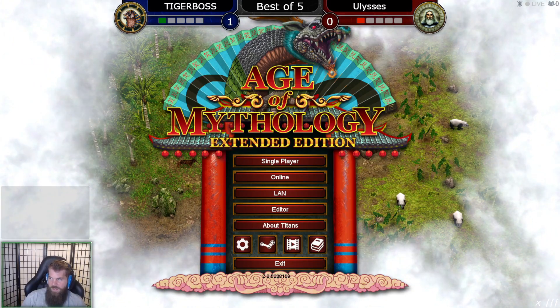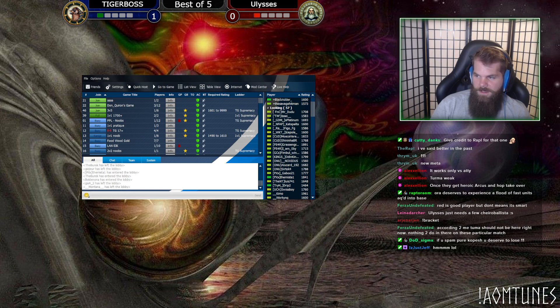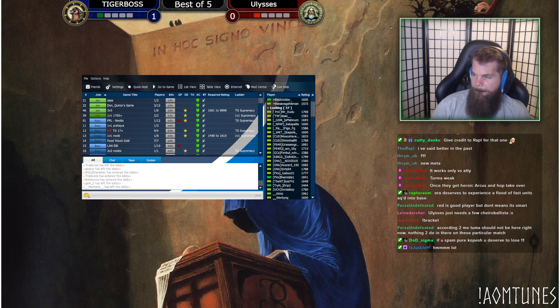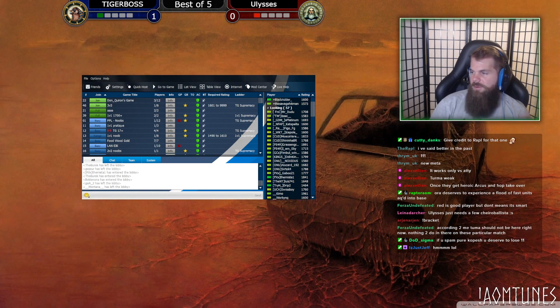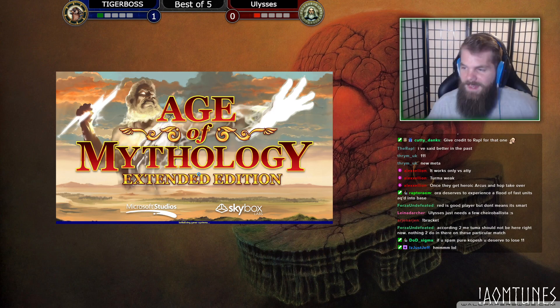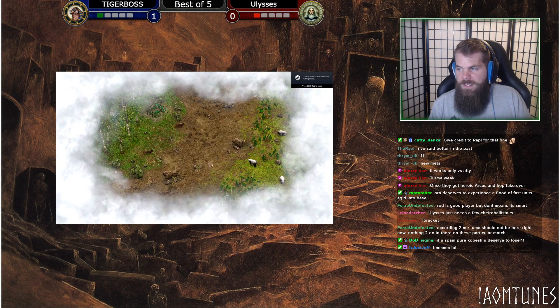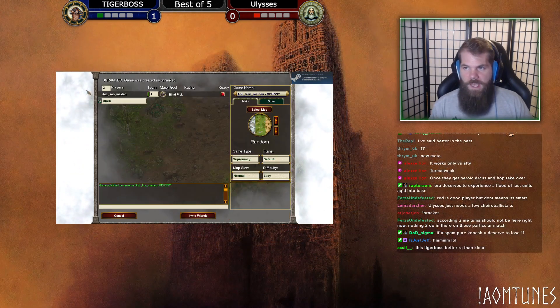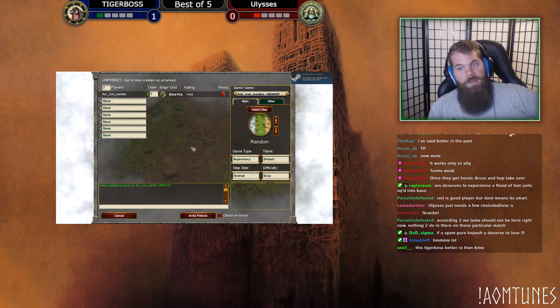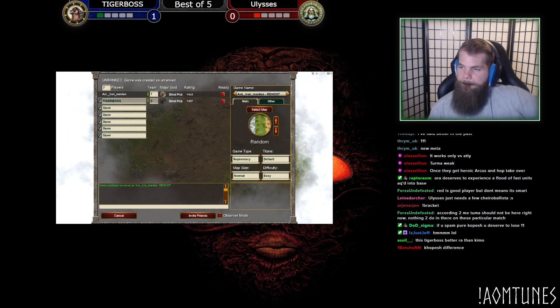Okay it's a sync error — hang on everybody, I'm gonna restart. Everything's gonna be fine. Of all the games to bug out! There was some serious potential there for Tiger Boss to win that game. It'd be one thing if it was a blowout, but Ulysses did just get Mythic — he's down the TC but he did just get Mythic. That makes this bug out really uncomfortable. Let me reshare — there we go, I'm back.